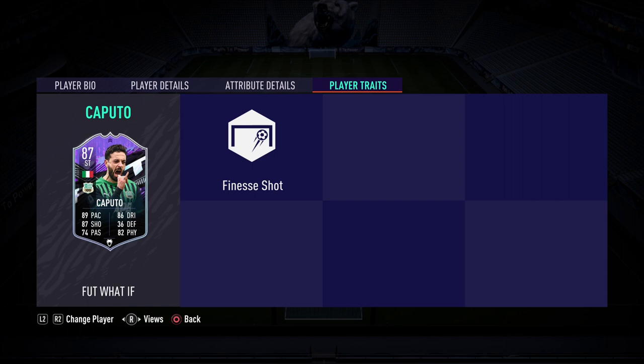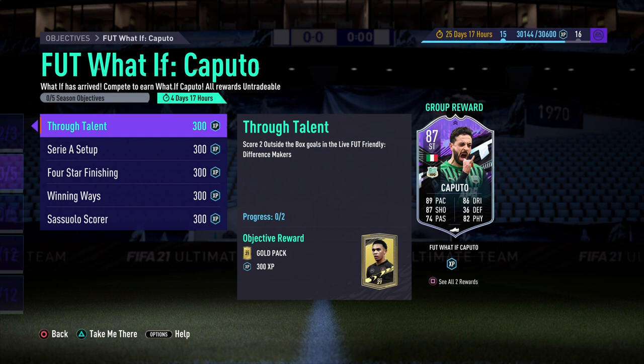He also has the finesse shot trait, which is a really nice addition to have on the card. So if you like what you've just seen, this is what you have to do in order to unlock What If Caputo.